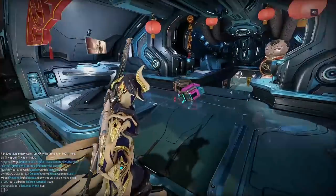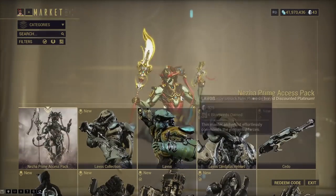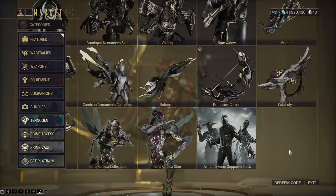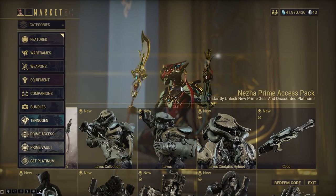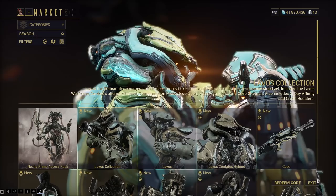You can also buy everything from the market with Platinum, the premium currency. I just kind of want to go over the market, take a look at some things, and give my opinion on what you should and should not buy. I've done things like these before in the past, and it's been a while, so why not?